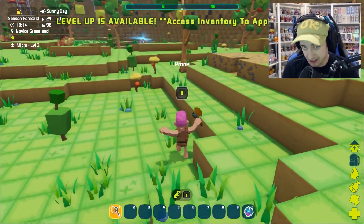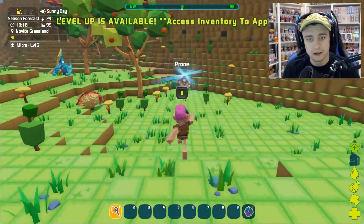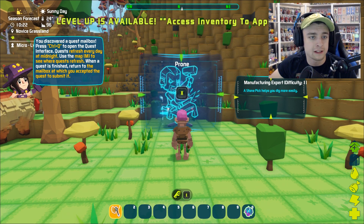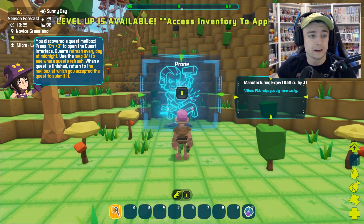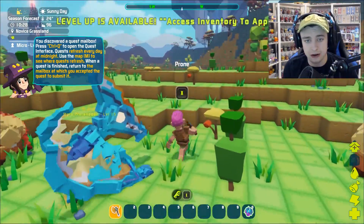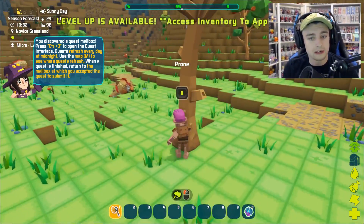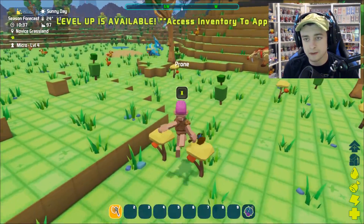It is so cool that they drop you in a world where you get to look around and see what you're eventually going to be able to tame. I just wish we could do it all right now. I just need to collect some wood before I die by another scary looking thing. What is this — it's like a glowing robot? Are there robots in this world too? You discovered a quest mailbox — press Ctrl+Q to open the quest interface. Quests refresh every day at midnight. I'm just going to head over here. Hello there bird — please don't hurt me.